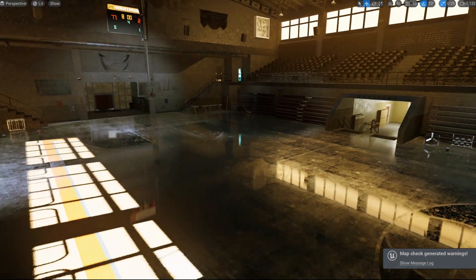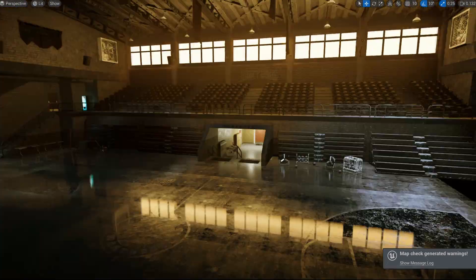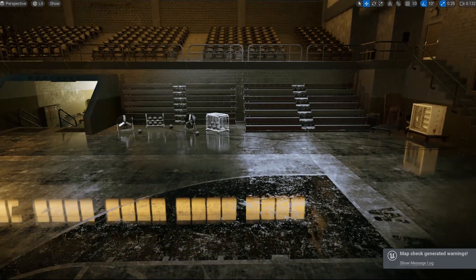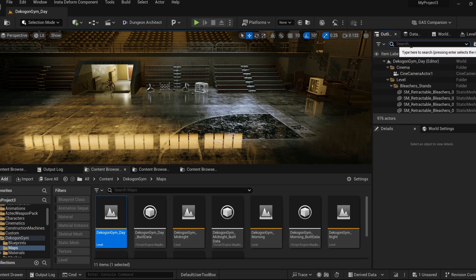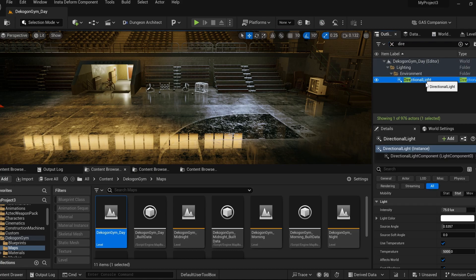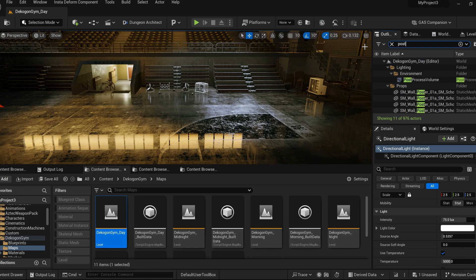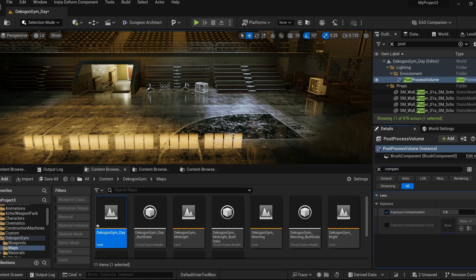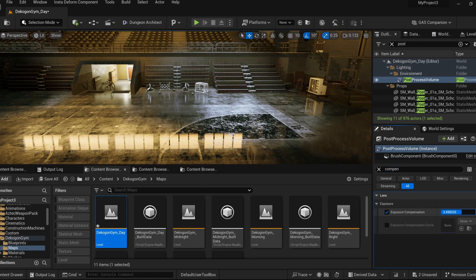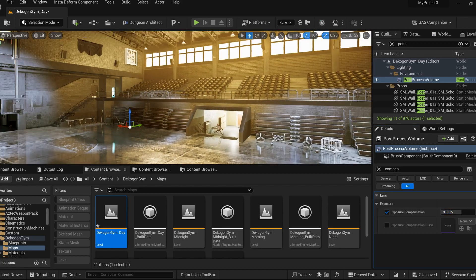Next is the Basketball Court. The daytime scene doesn't look that great — it was meant for baked lighting — but it looks really good in correct lighting conditions. Something still seems off with the floor in the daytime view.